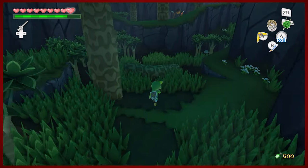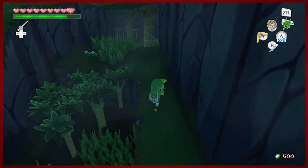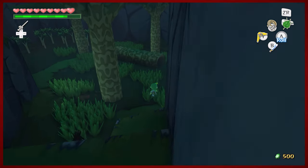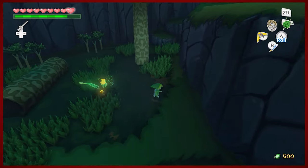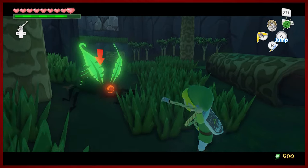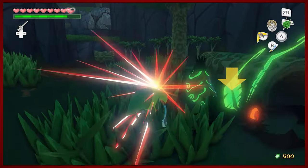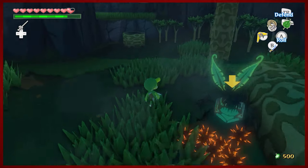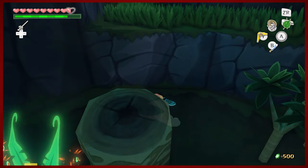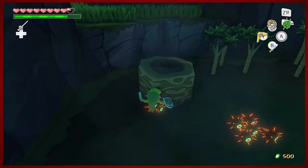So we're back in here again, and we're going to be doing two or three things in this area. There's a little Mothula here. Do these guys give you anything? Any collectibles? Oh, a rupee — that's fine. His little buddies are hanging out too. I'm just going to ignore them for now. I don't really have any intentions of killing you, but you have forced my hand.